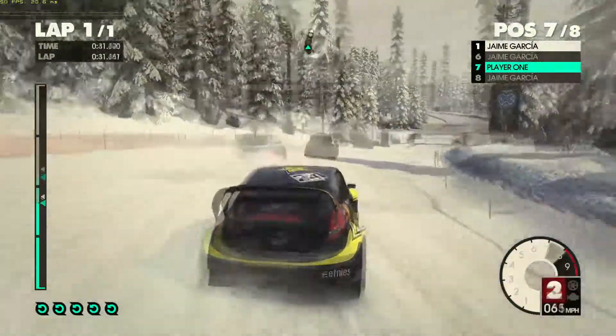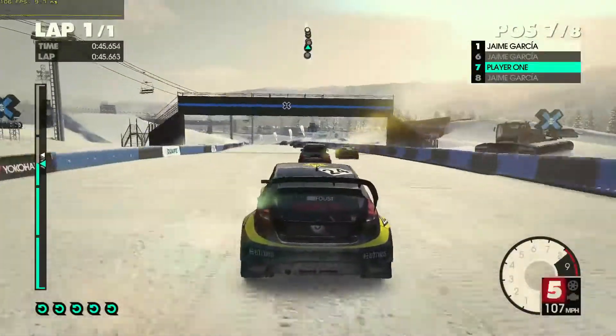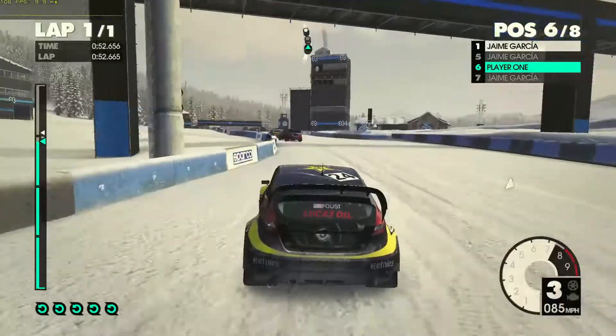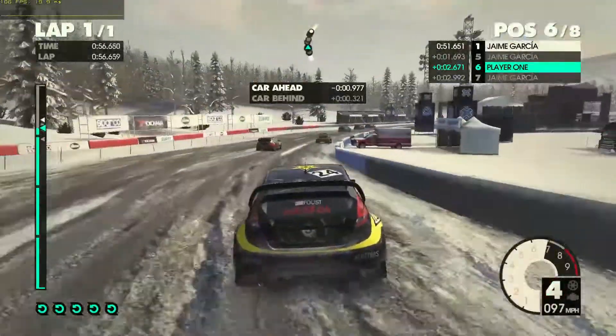Dropping everything down to ultra low at 1080p, we are above 60 FPS, but as you can see the visual difference is pretty dramatic, losing all sorts of effects. So at this point it's better to drop the resolution down to something like 720p if you actually really wanted to get a locked 60 FPS.